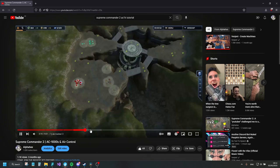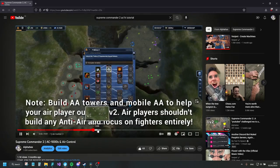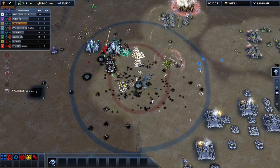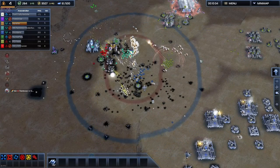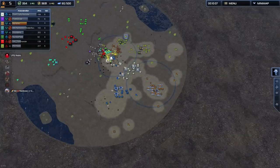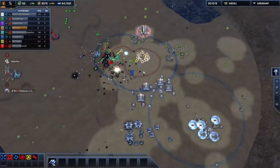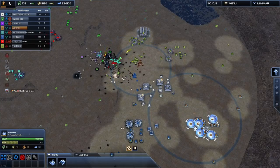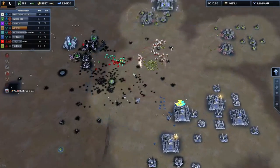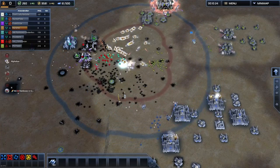As UEF, you get fighters that are cheaper and build faster but can't bomb. Cybran and Aeon get fighter bombers. This difference is very small but it means UEF will have a slight advantage over other factions, so you will need to keep your fighter bombers over some anti-air and only engage in airfights there. A good synergy is having one teammate do Harbingers or Adapters with anti-air, allowing you to try sneaking in some bombing runs to help them out and fly back over the units before the UEF player can do too much damage. If he follows you into your anti-air, engage in the airfight and you will probably win.